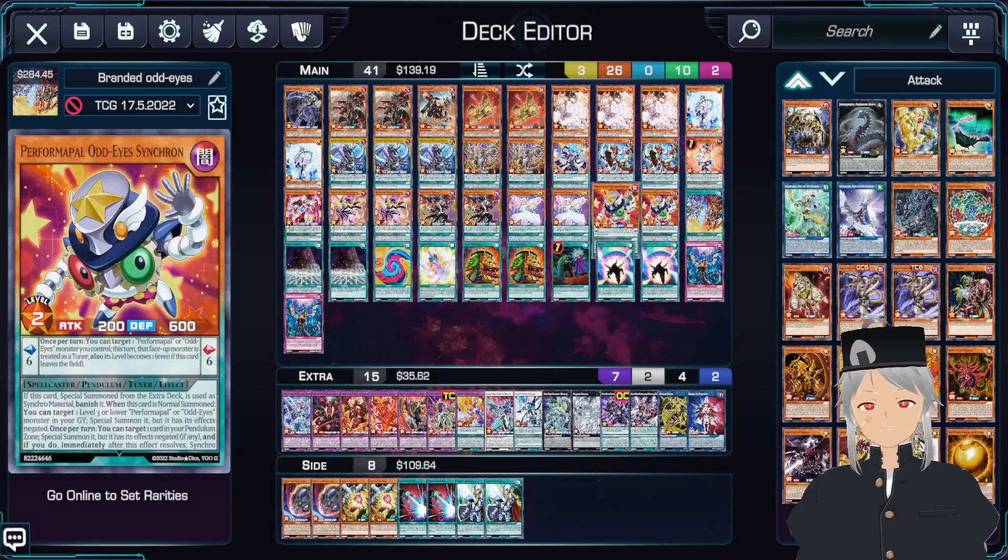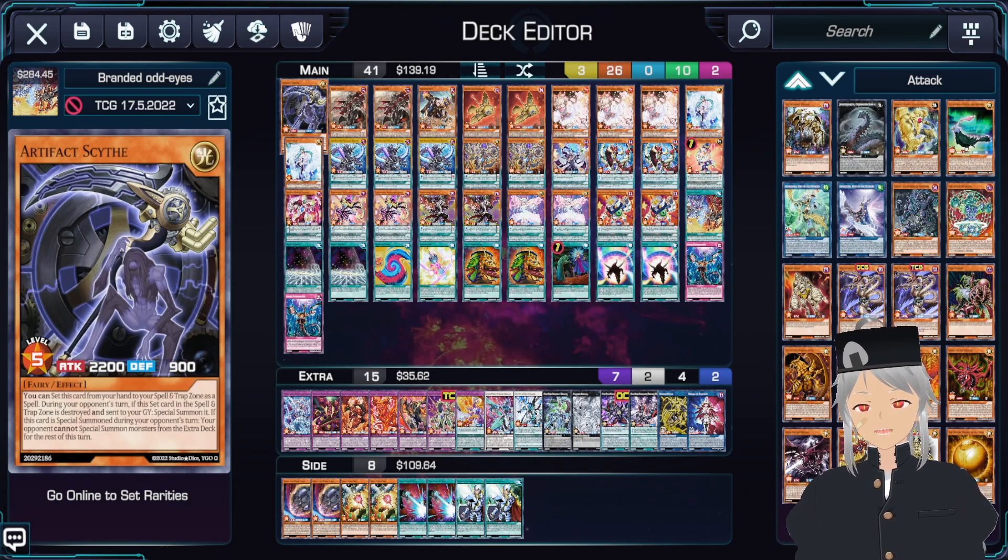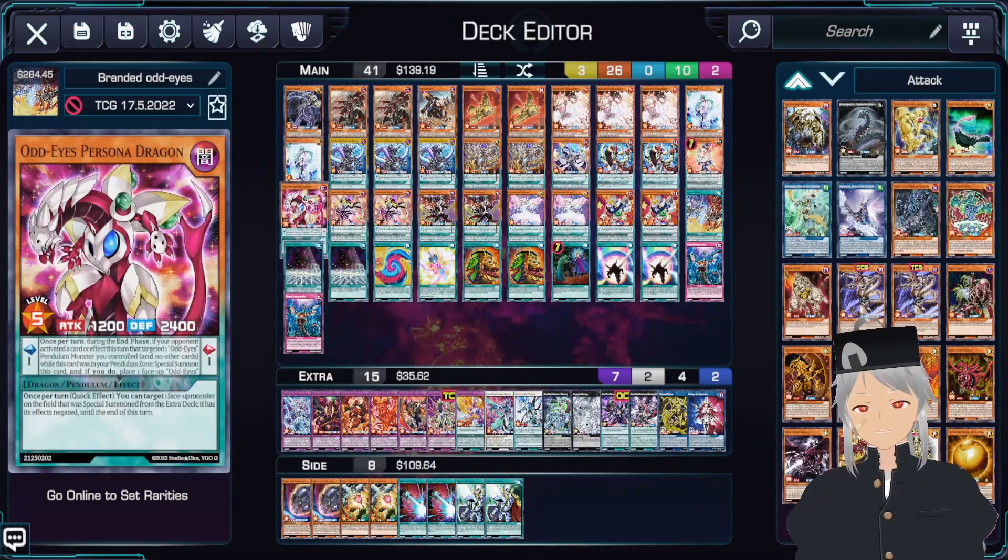Next up, two copies of Odd Eyes Synchron. This will allow you to go into your copies of Odd Eyes Clear Wing and similar monsters. This is definitely needed because you need a level one tuner for your Clear Wing. Also, it's a level two, which you use with your copy of Persona Dragon or Scythe to go into your copy of Clear Wing as well.